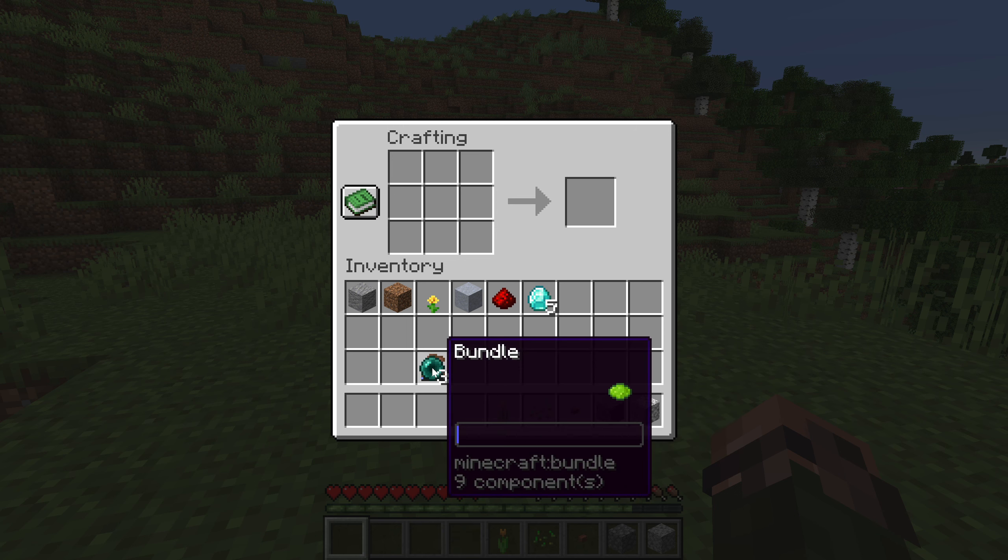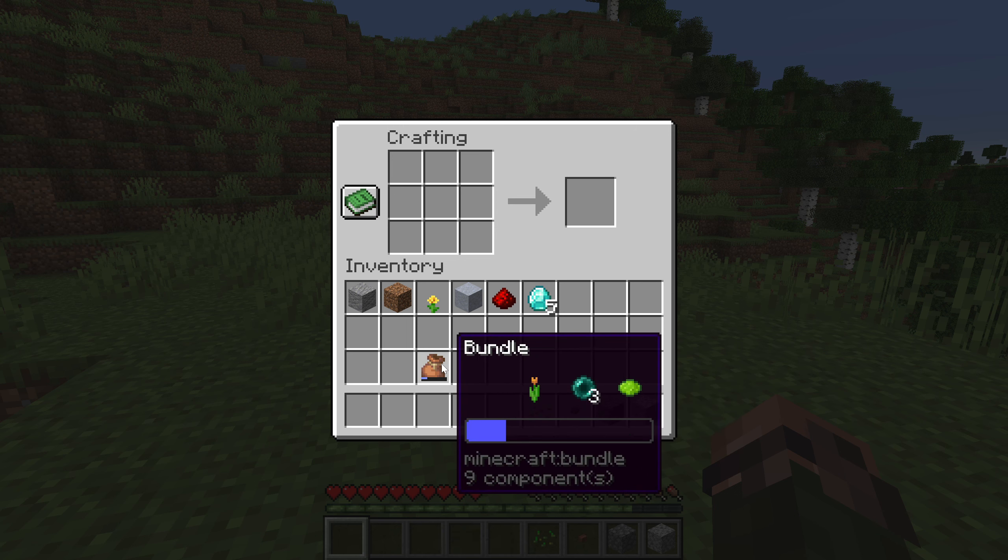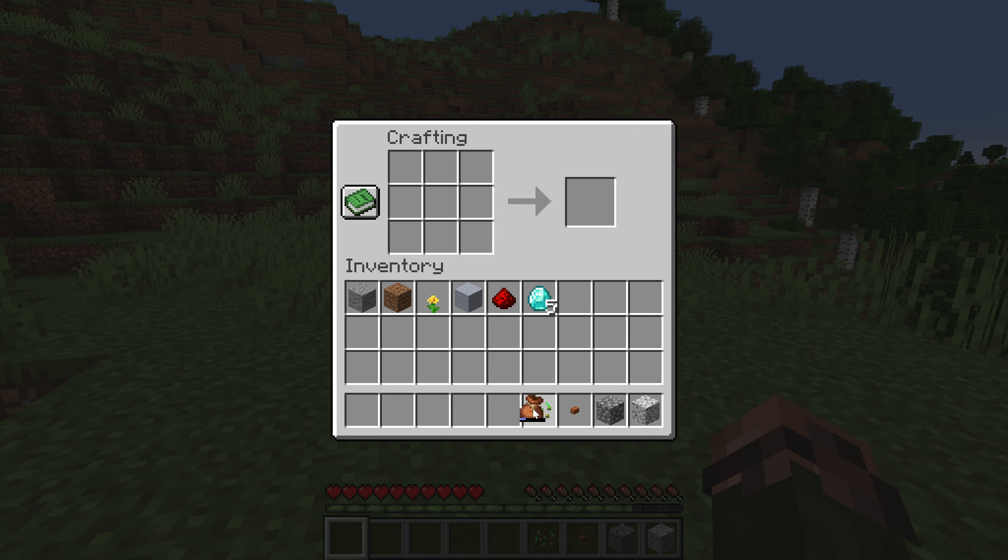Minecraft Java Edition 1.21.2 is the Bundles of Bravery drop, finally bringing bundles fully into the game but also adding enderpearls as chunk loaders along with many other quality of life features and fixes, as well as adding no less than three new experiments to the game. My name is SlicedLime and this is the guide to all the changes.